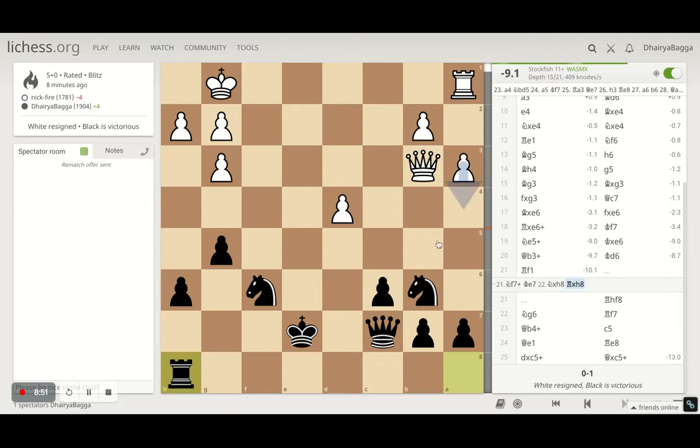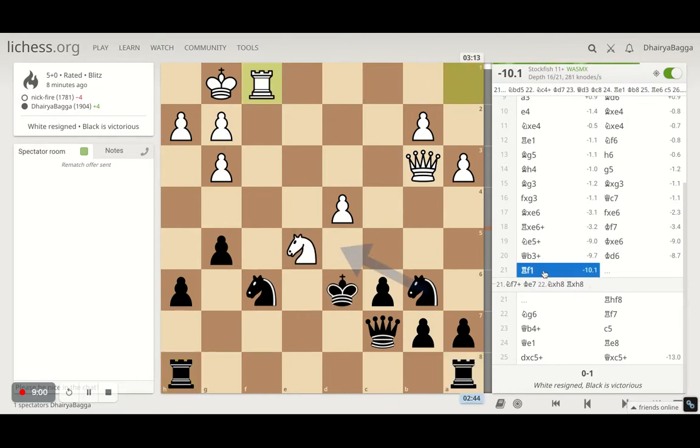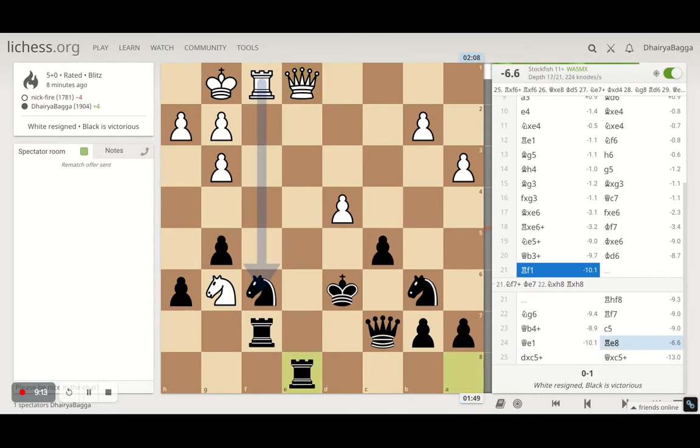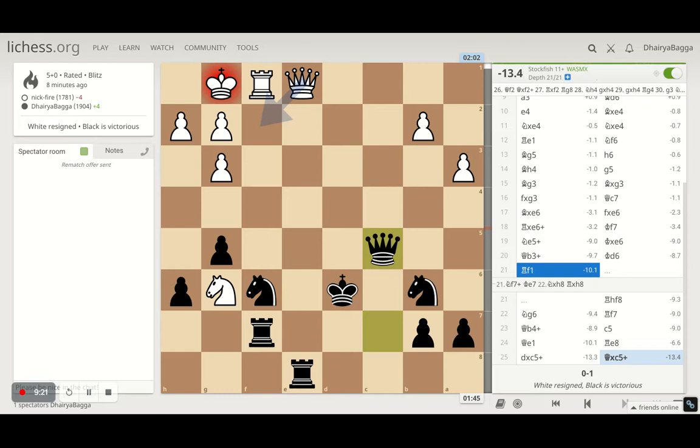A check could have been saved with the queen there, but I just moved the king. He had a fork, but that didn't work much because after he goes here I can safeguard my king. Max what he can do is take on this and I take back with the rook — that's completely fine. I'm a piece up, so it doesn't matter; a knight is extra and he has bad pawn structure, so this was not going to win at any cost. When I tried to play rook f8 he tries to attack my rook, I save the rook, he gives the check and I play c5.